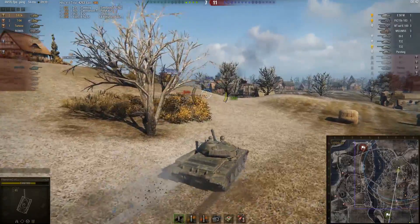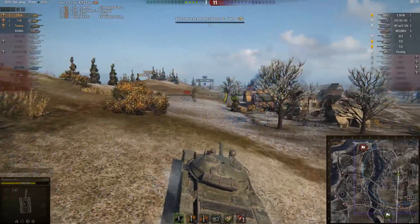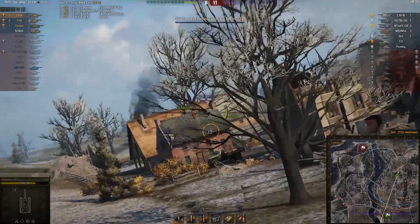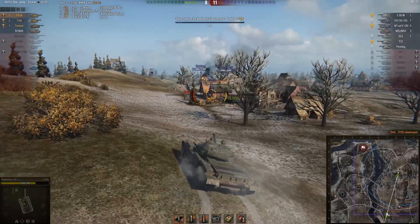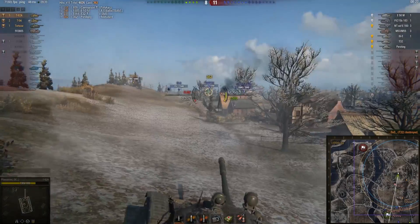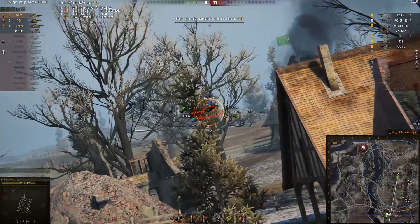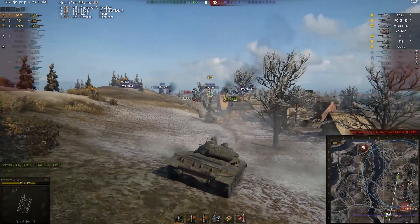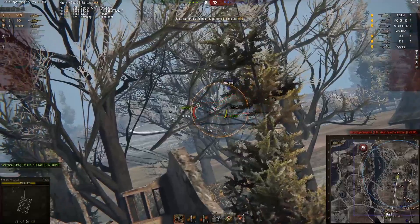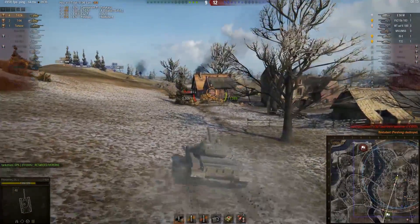Going to move around in the direction where Phantatron feels safest, which is to the north. Going to attempt to take out the E-50M, but finds the retreating T-32 instead. It's a great hit on him to take him out. Looks like a base capture is starting now — the Tortoise is spotting everybody out. Gets a lovely shot on the Pershing. Going to stay here as nobody has really spotted him out yet and his gun is fully aimed at this Pershing, who has been tracked a couple of times. One more hit will be enough to take him out — and that was a beautiful blind kill there.